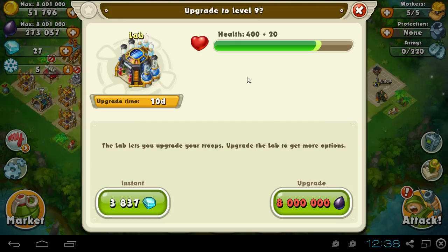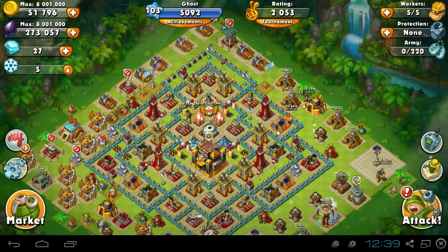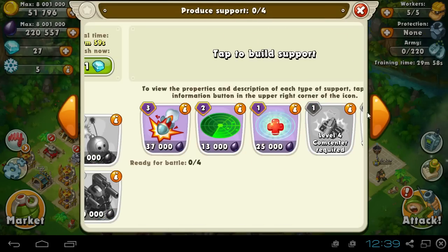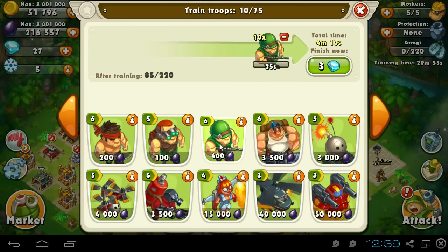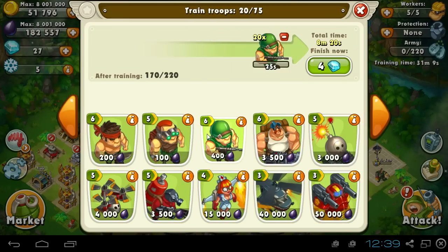Once I can, I'm going to upgrade the Preds — I think that requires a level 9 lab and this is level 8. So eight million oil down and we can get that. That's pretty much it for this video — it was a short one, but we got 200,000 gold, did a quick attack, and we're getting level 7 riflemen in 10 days. Hopefully I can spend some diamonds to speed up the process so I can show you guys a video on that. Thanks for watching and have a nice Christmas!